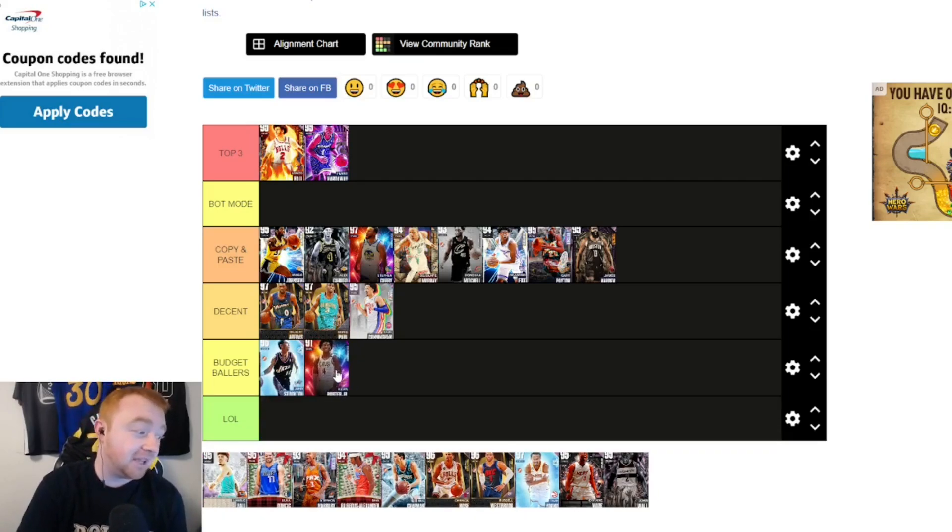KPJ goes in Budget Ballers. I like him — if his defense was a little bit better he'd be higher. But overall, his jump shot and everything makes him like a budget version of JR every single year. Got to give him his props.